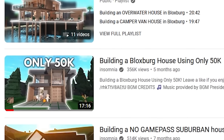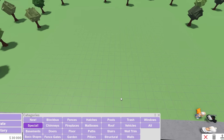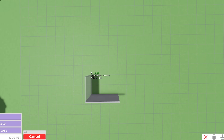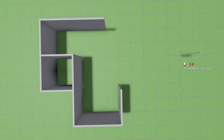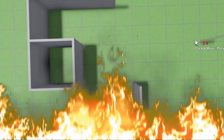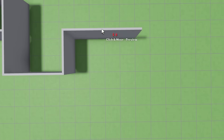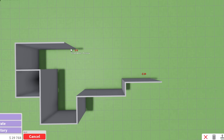I did only 50k and the house looks pretty modern, and I also did only 40k and the house again looks pretty modern. So for today's house, I'm thinking of going for a more suburban style. This could be like our front entrance, and then we can squeeze in a guest bathroom in this corner.